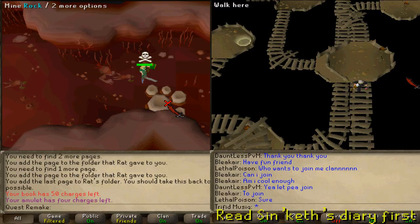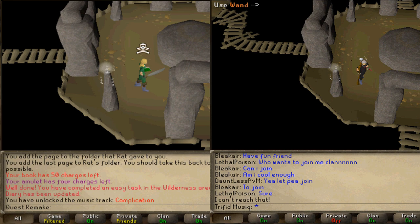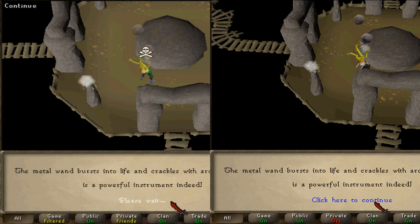Click on the northwestern ladder in your game screen and let your character run towards it. Go down the ladder and then run a bit west towards the altar. Once you've reached the altar, use your wand on the altar to infuse it.